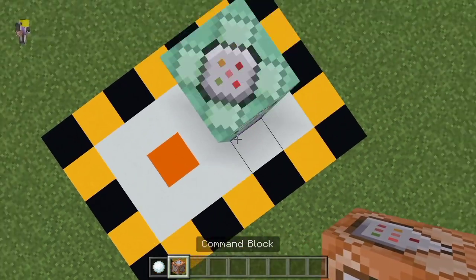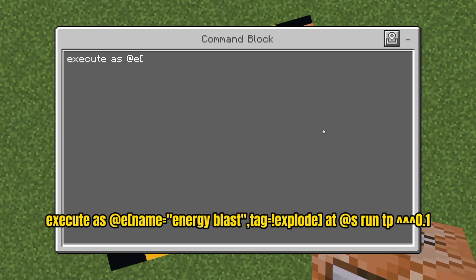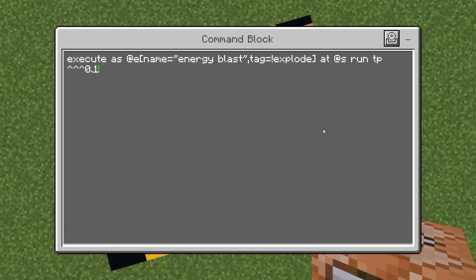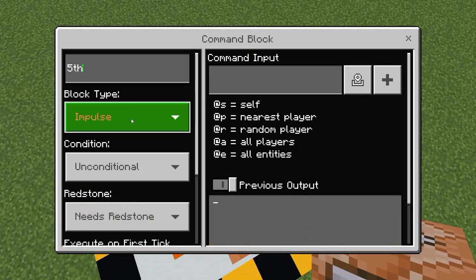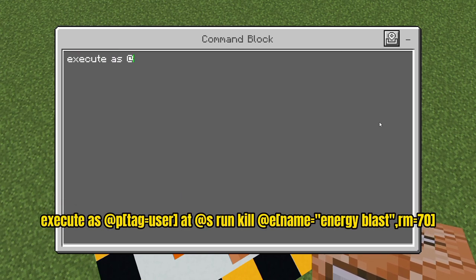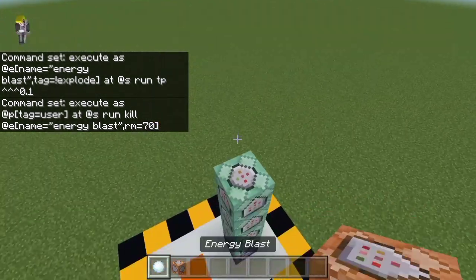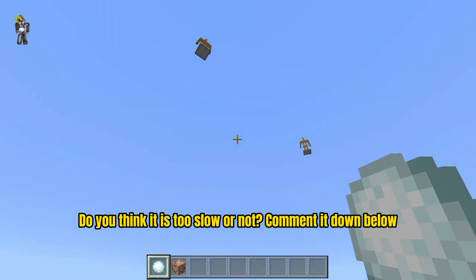Now to make the armor stand move. Once we spawn the energy blast armor stand, it will instantly begin to move. Now let's set its limit range. Once the armor stand gets out of 70 radius within the player, it will instantly be killed. It moves very slow — do you think it is too slow or not? Comment down below.